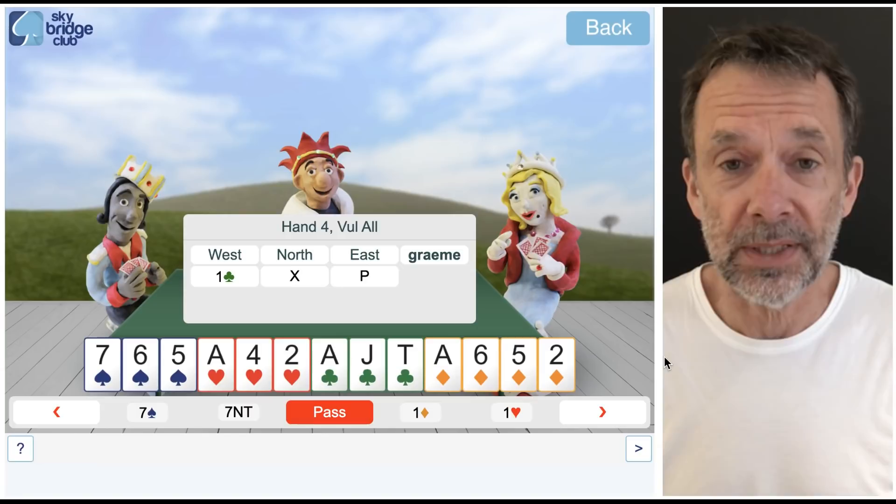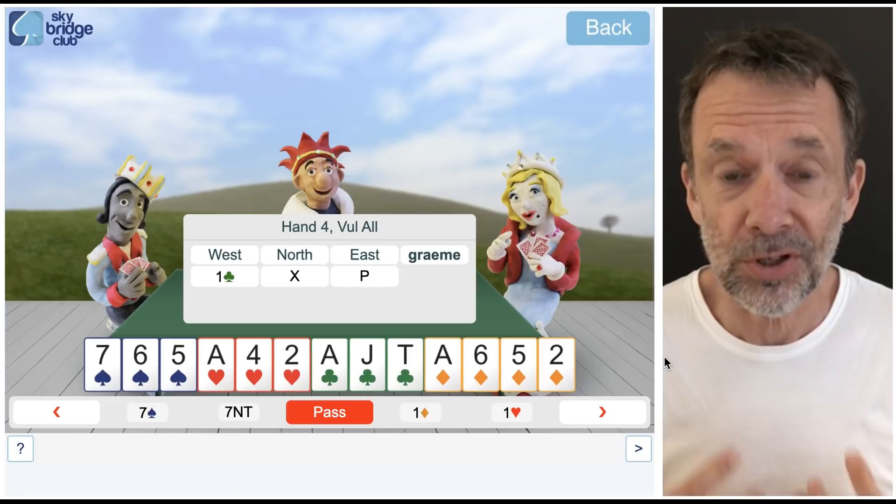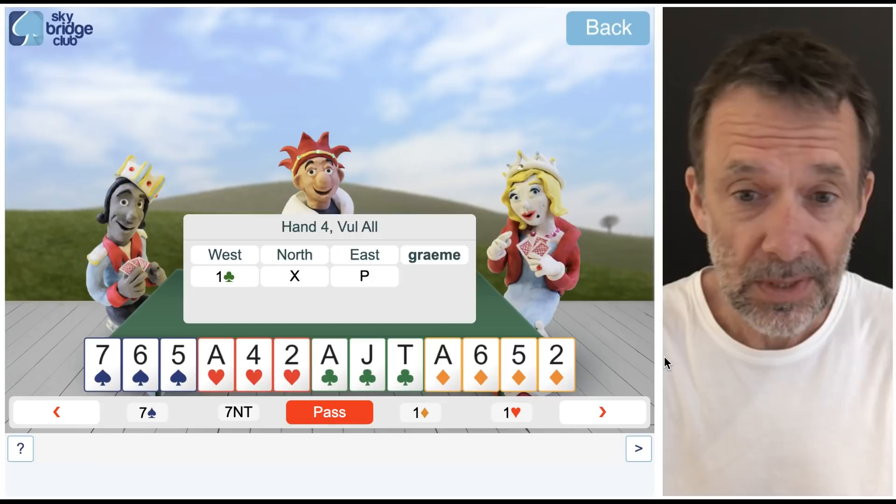Now I have to bid. I'm responding to this double, so I have to do something and I've got to decide what I'm going to do. I've got 13 points and four-card diamonds. What will you do with that hand?